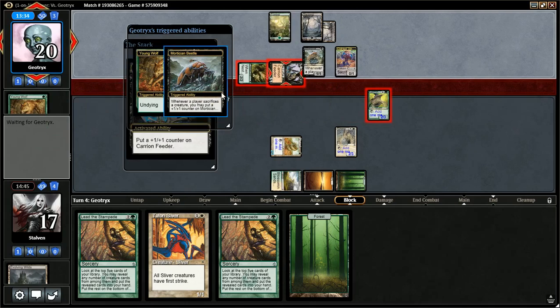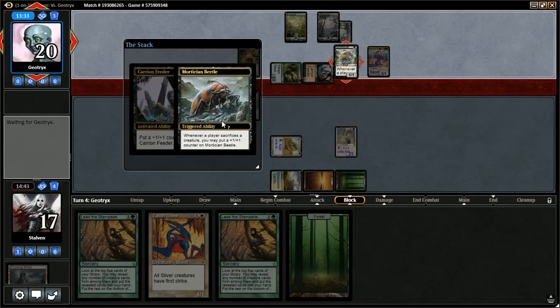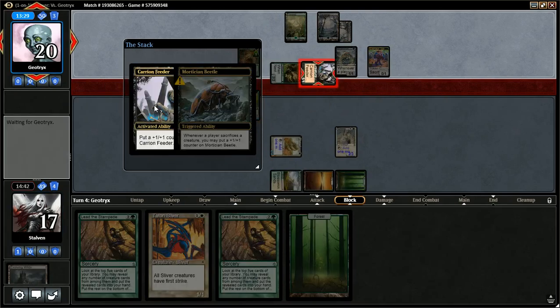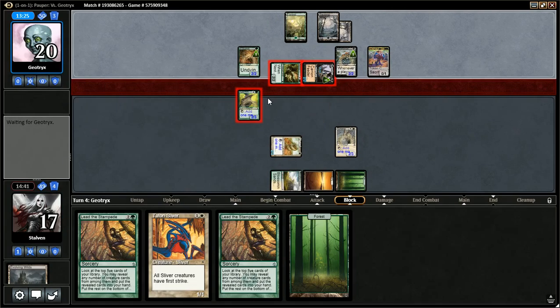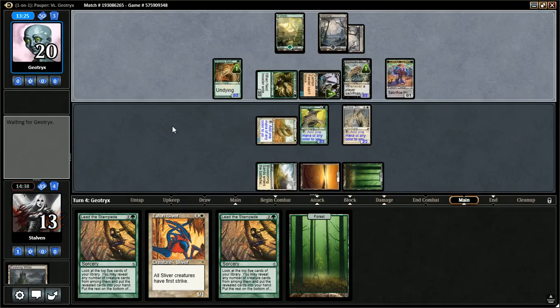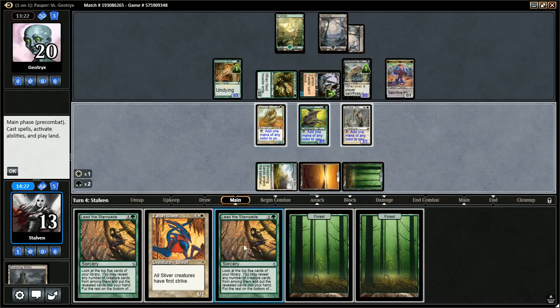He sacrificed the Young Wolf to his Beetle — Young Wolf's going to come back, Beetle's going to get bigger, and the Carrion Feeder's going to get bigger. Our opponent has a really neat deck — I don't think I've ever seen this strategy before. It's very interesting. Hopefully we don't see a Tragic Slip — good, we didn't. Though my life total is getting pretty low. I think I'm going to start off with a Lead the Stampede.